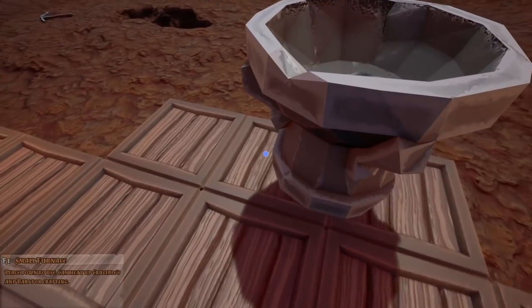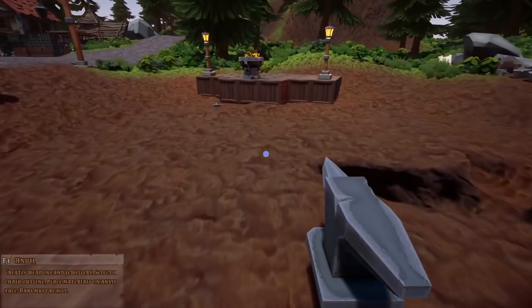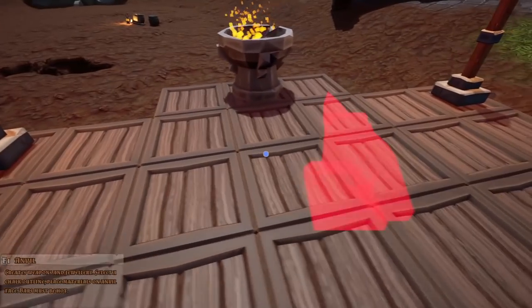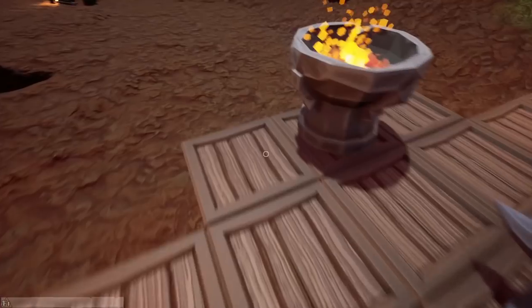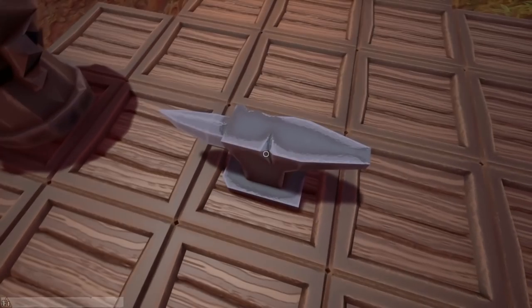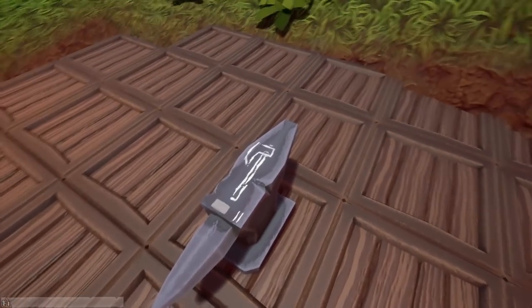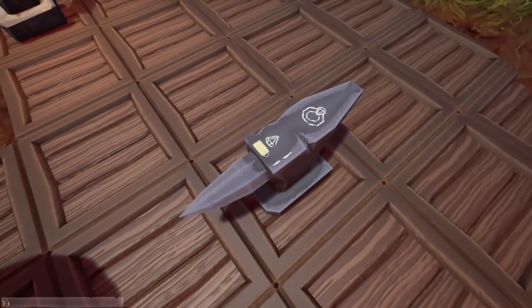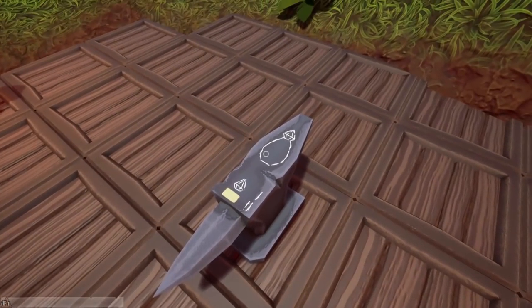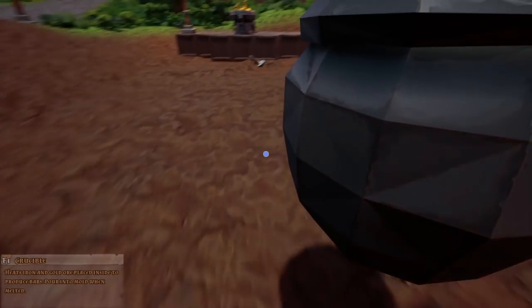This is our furnace - let's put that right in the front in the middle. Then we have our anvil, which I think I want in the middle behind it. You can come up to the anvil and left-click it and it'll give you recipes: one iron bar for a dagger, two iron bars for an axe, three iron bars for a sword, then one gold bar and one jewel for a ring, and two gold bars and one jewel for a necklace or amulet.